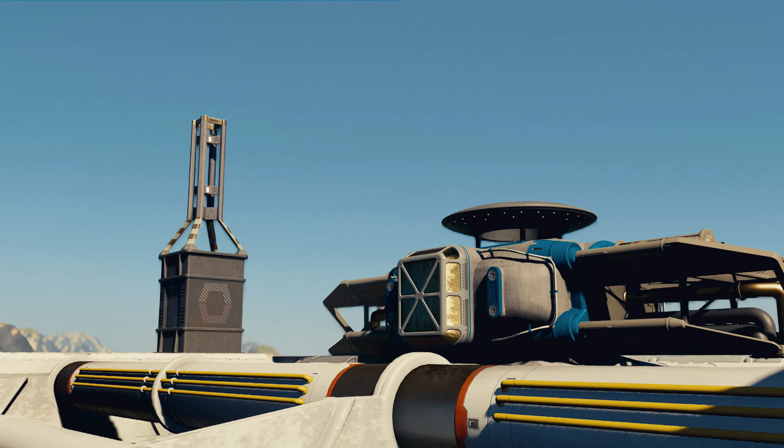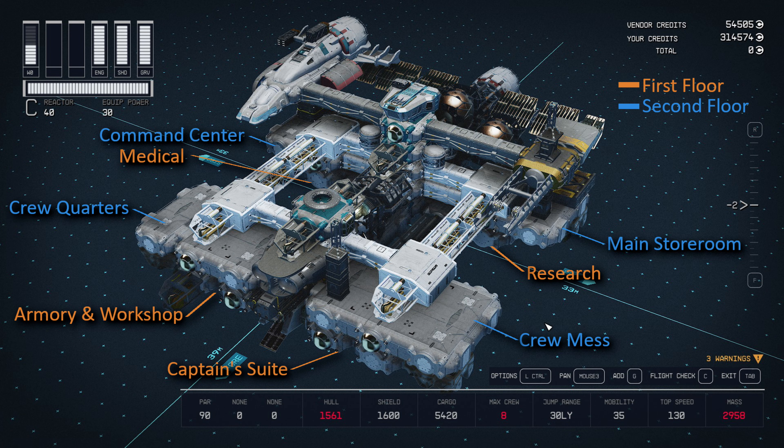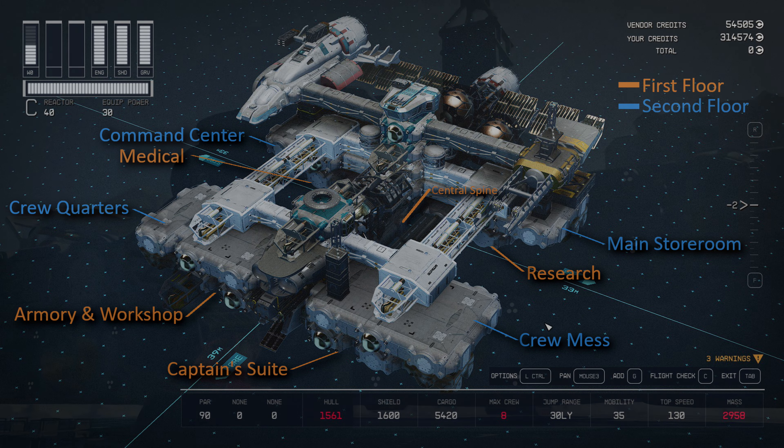Interior design-wise, I wanted a setup that suggests it can support exploration teams in the field for immense amounts of time away from civilization. The ship is divided into quadrants on two main floors, bisected by a central hallway that connects all of it together. Each quadrant has its own areas of interest, ideally staffed by relevant individuals. Since this is a roleplay vessel, the hab selection and layout is very important, and I will be giving an interior tour towards the end of the video.